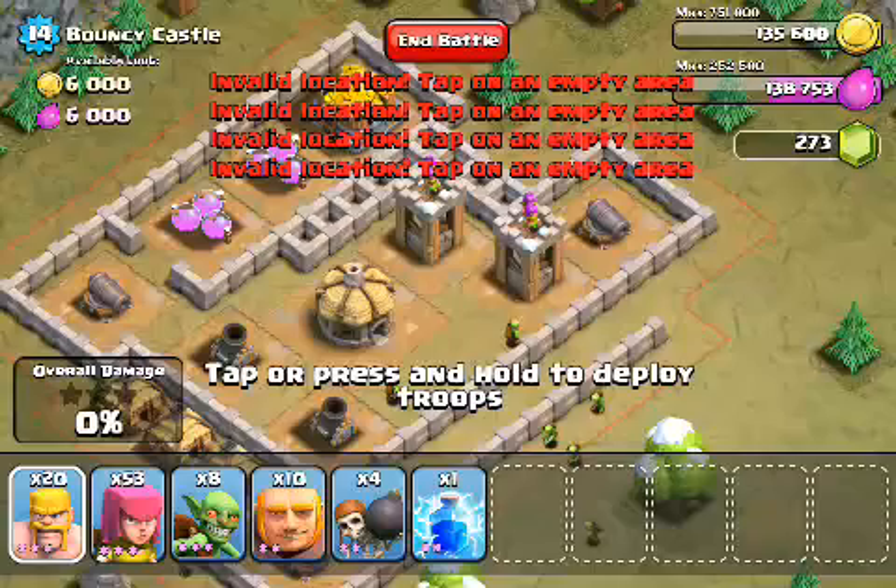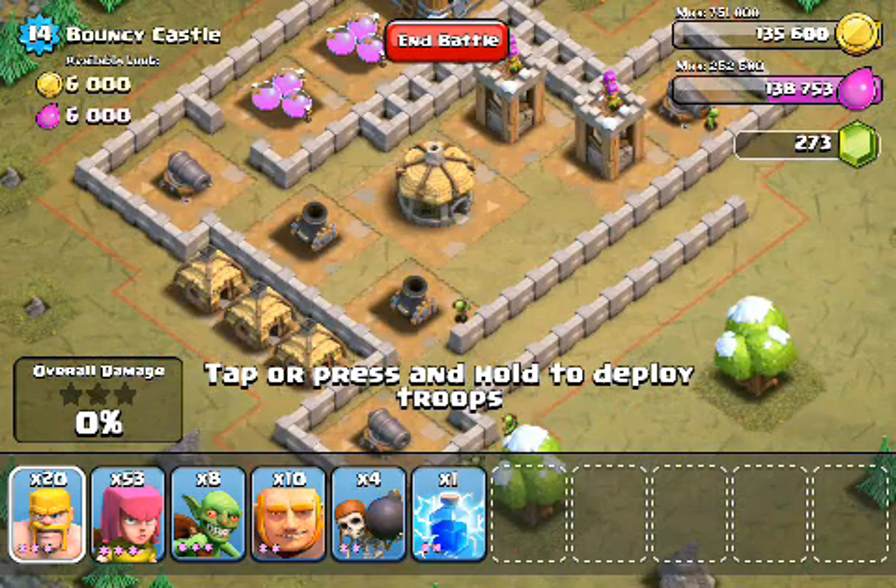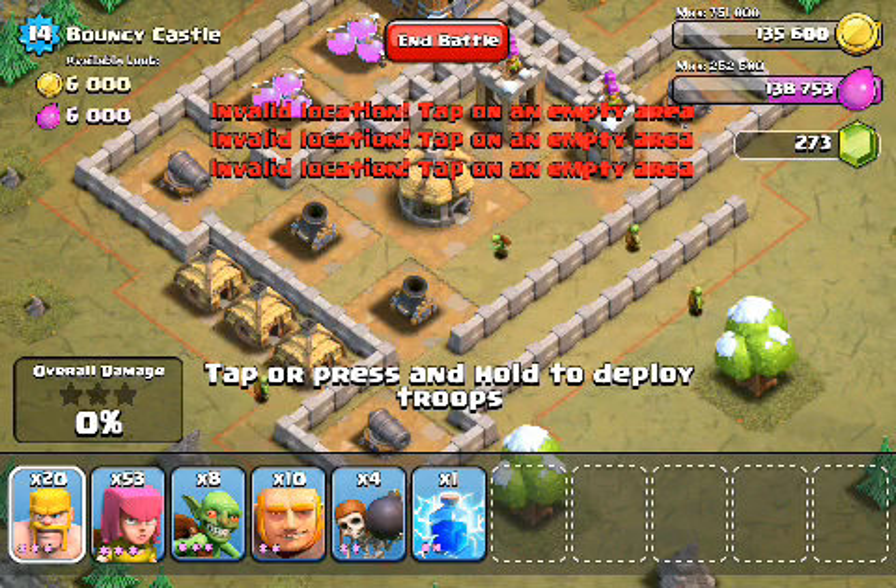Attacking from the top right lets us take out three of these high damage dealing defenses. We're not super worried about the mortars this time. And these two cannons on the bottom - both of them are exposed to archers.